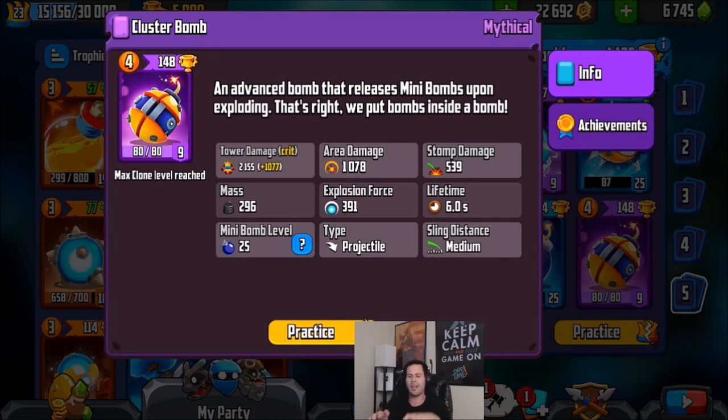My Cluster Bomb is currently level 9, which is the max level that mythical cards can be at. Here are all the stats — it's an advanced bomb that releases mini bombs upon exploding. That's right, we put bombs inside of bombs. To be exact, it comes with three mini bombs, which is pretty huge. If you send the Cluster Bomb straight to the other tower it will deal a whopping 2155 tower damage.